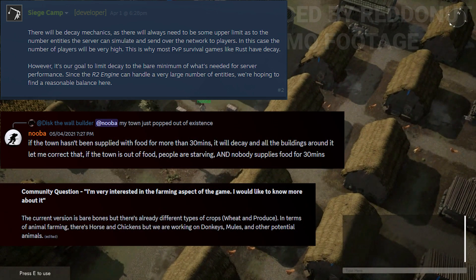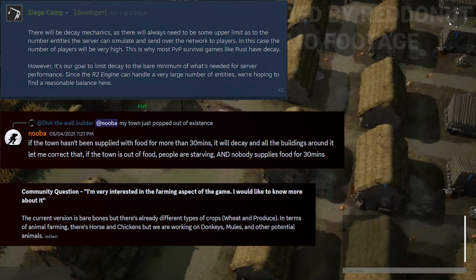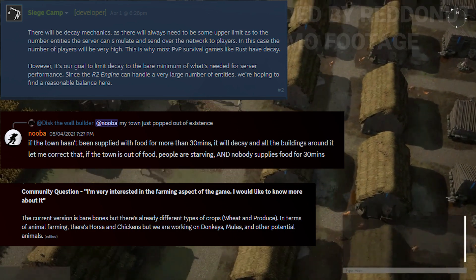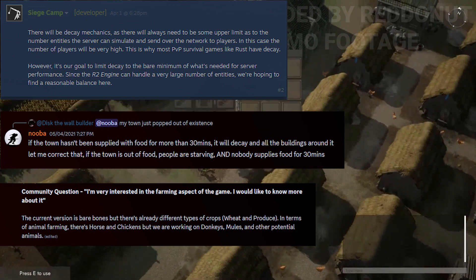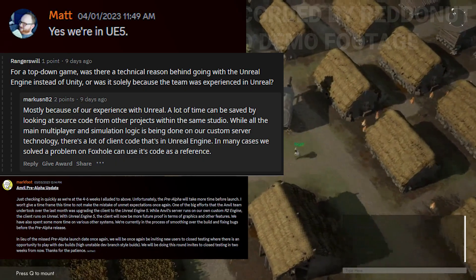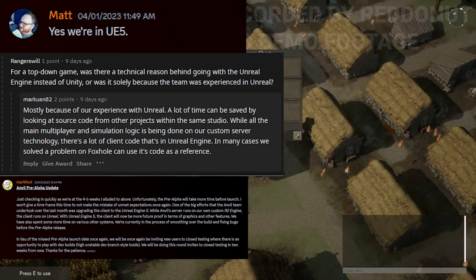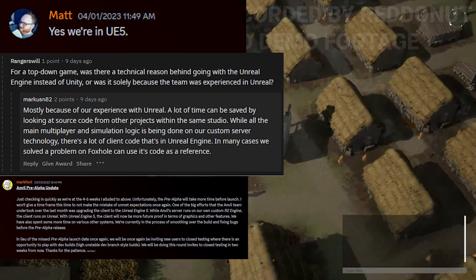Someone asked about decay mechanics in one of the discussions. There will be decay mechanics, as there will always need to be some upper limit to the number of entities the server can simulate and send over the network. However, their goal is to limit decay to the bare minimum needed for server performance. Since the R2 engine can handle a very large number of entities, they're hoping to find a reasonable balance. Also, the Anvil Empires server runs on the custom R2 engine, but the client itself actually runs on Unreal.